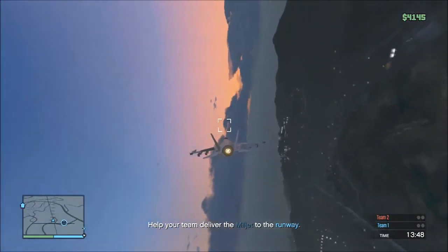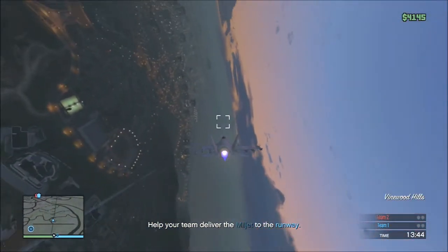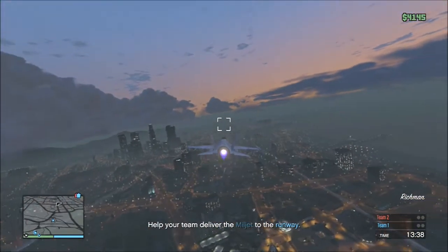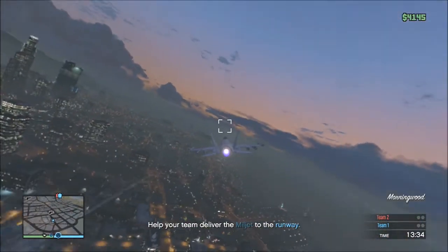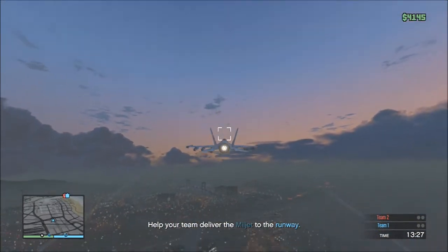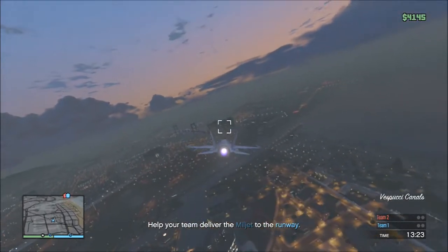Kyle's idea was to make the next-gen version of Grand Theft Auto V with 3D vision, similar to Max Payne 3. An excellent idea, Kyle, because a lot of people like using their 3D TVs and 3D glasses. Something I'd like to add to that idea is being able to switch between third-person and first-person point of view, similar to how you can with Skyrim. That would be awesome.